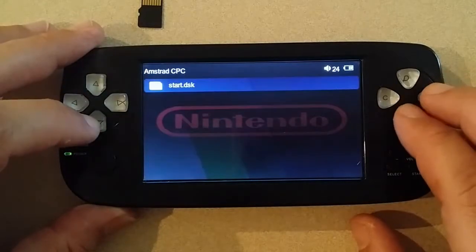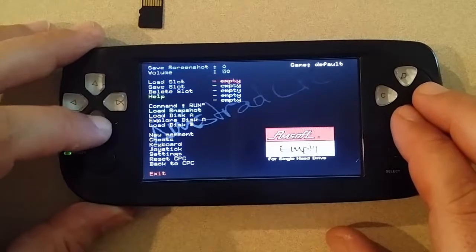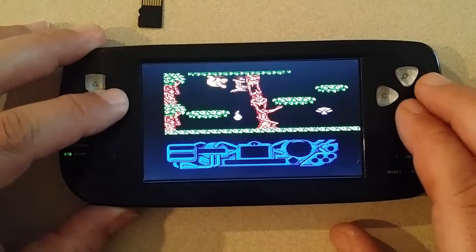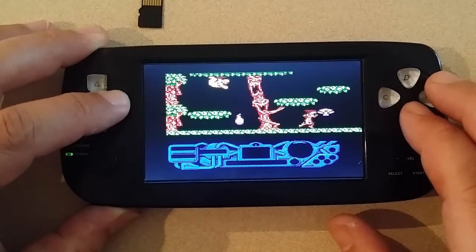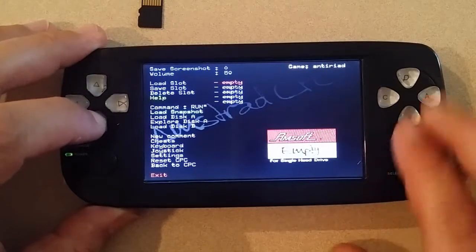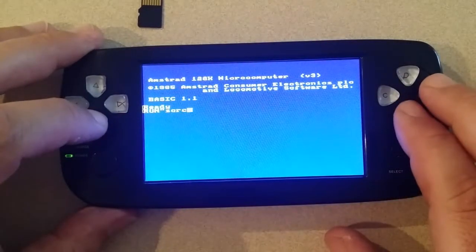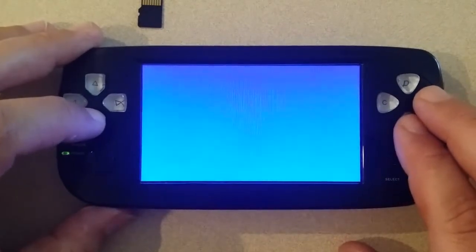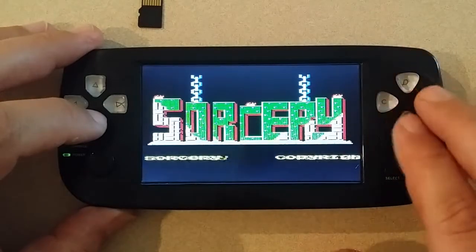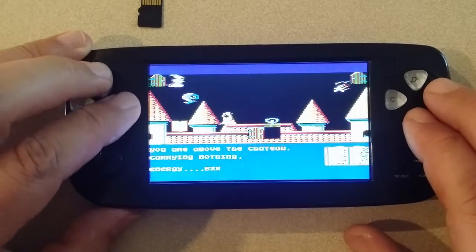I have the Amstrad CPC — that is in full screen, so that is a go. They play games either in a snapshot or a disc. As you can see, we have a working emulator, though I don't really know what buttons do what — I guess he jumps and throws rocks. Let's play a disc image instead. Running Sorcery — there you go, we have a working disc image. Obviously I have no clue what I'm doing; I'm getting eaten alive by some kind of floating eyeball. Run away. Anyway, there is the Amstrad CPC.